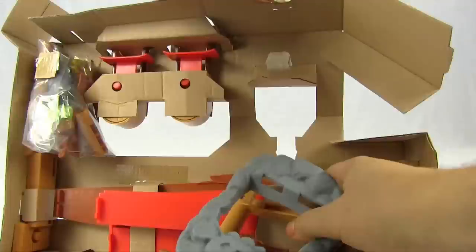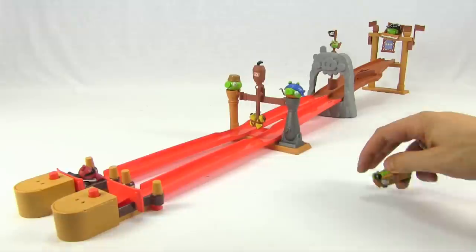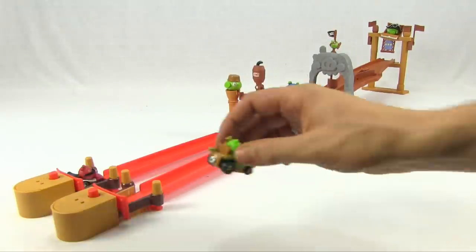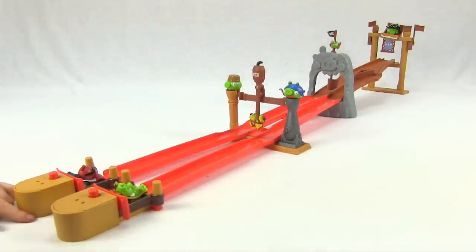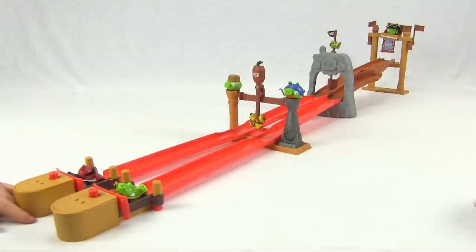Shall we get this open? Yeah! Okay so this is it all set up. We've got the birds and the pigs in the launchers. We've got these little pigs up here ready to go — they'll be knocked off hopefully. And we've got this guy and there's a pirate pig at the top guarding the treasure.